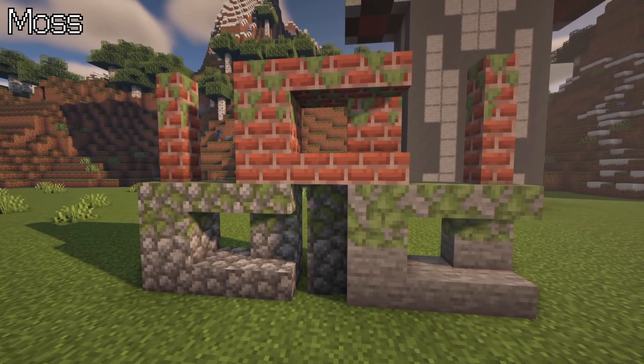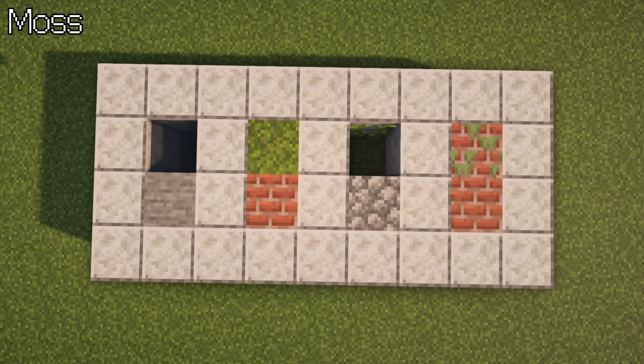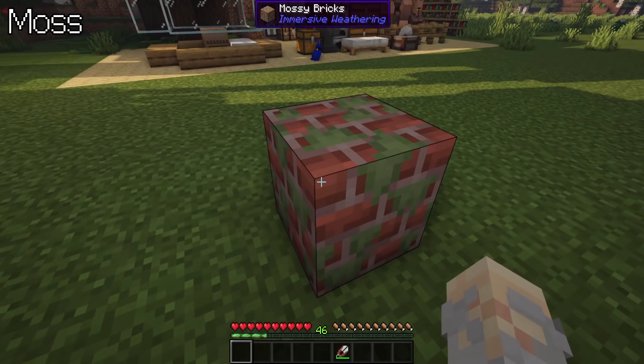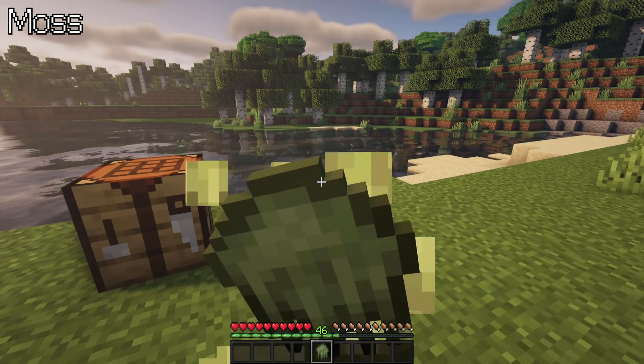Moss. Cobblestone and bricks will have moss growing over them if exposed to certain conditions like nearby moss blocks, water, or vines. Remove it with shears, which grants the player moss clumps. These can be used to turn a block to its mossy version. You can speed up this process by using bone meal on a mossy block. If you dare to try to eat moss, you will be surprised.